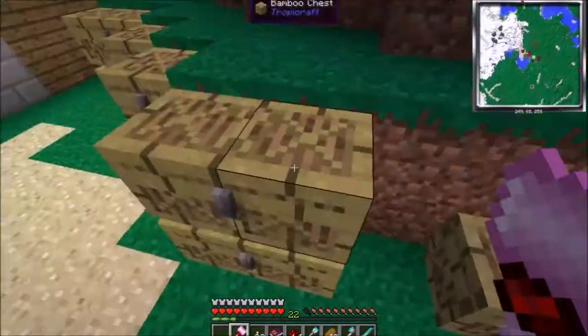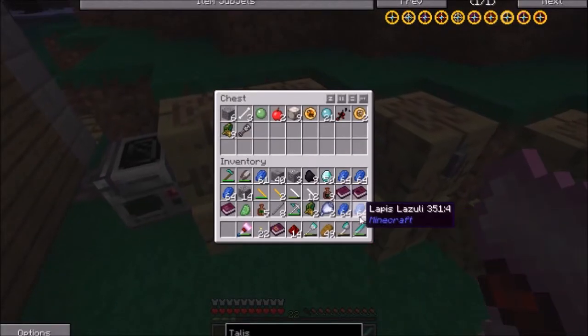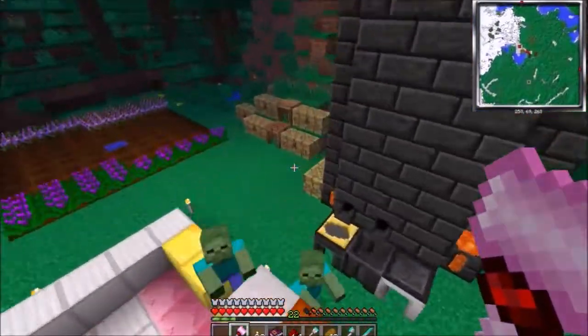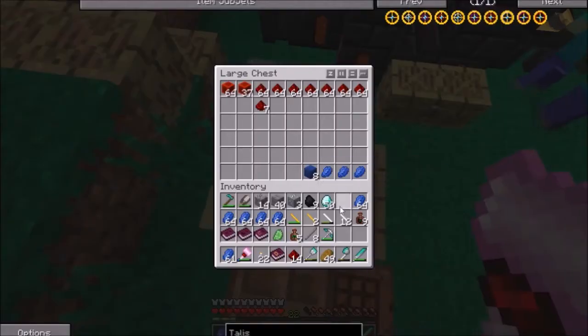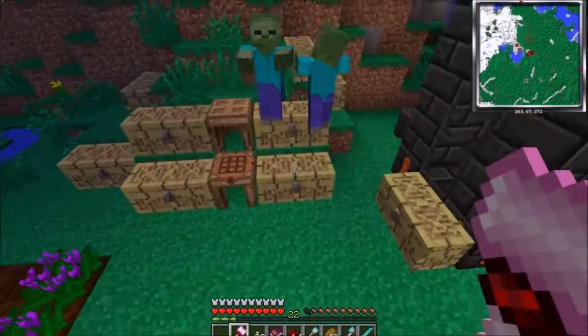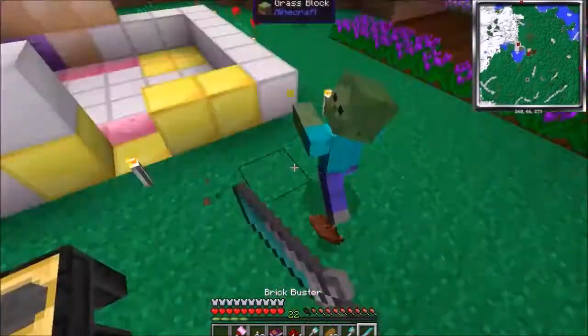I've got that entire stack of gold smelting — I feel great. Boom, boom. I was just by the chest where I put the lapis. What is wrong with me? Lapis — no, wrong chest — this one, boom. Okay, so better. But hey, I am trying to do stuff here.